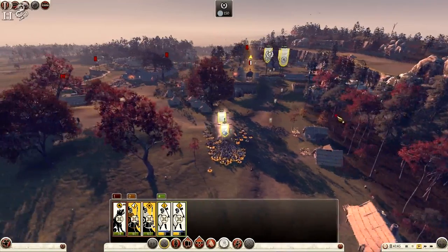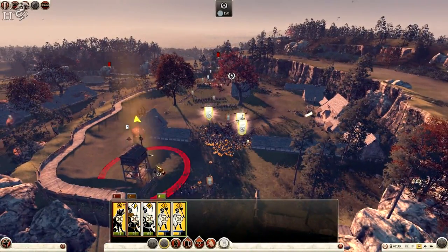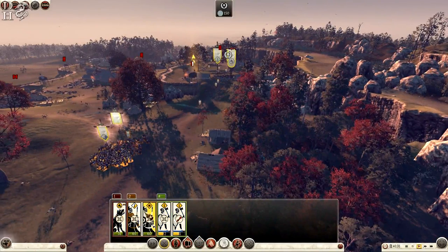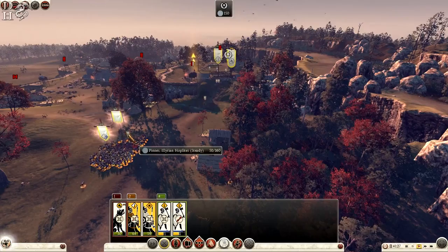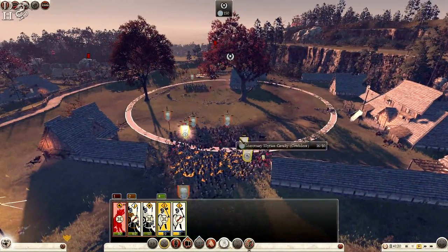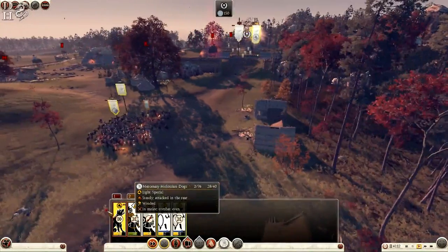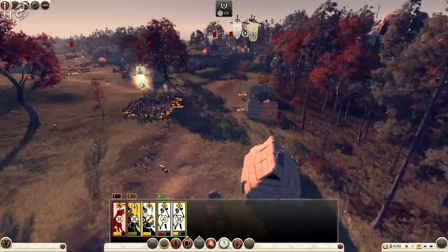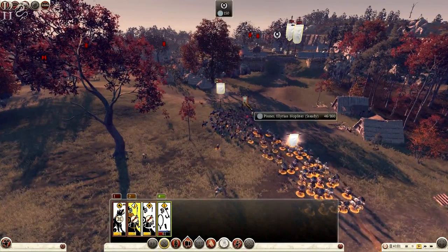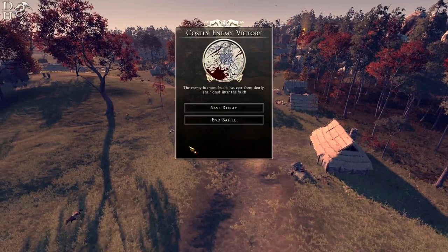On legendary difficulty I can't show the tactical map. There's another tower to take by the wall but the enemy is there to stop us. Only 50 remaining — might be able to take these out if only I could have taken the general. The levies are doing a fantastic job. We have two war dogs remaining — charging again, pulling one out while the other holds. They're all routing — but so are mine. It's an enemy victory, costly loss.